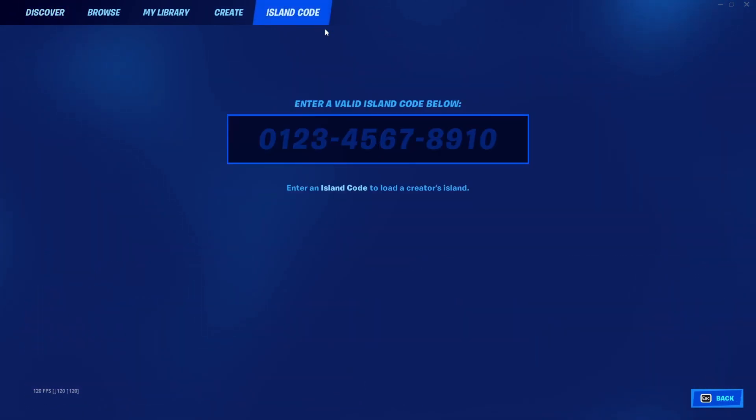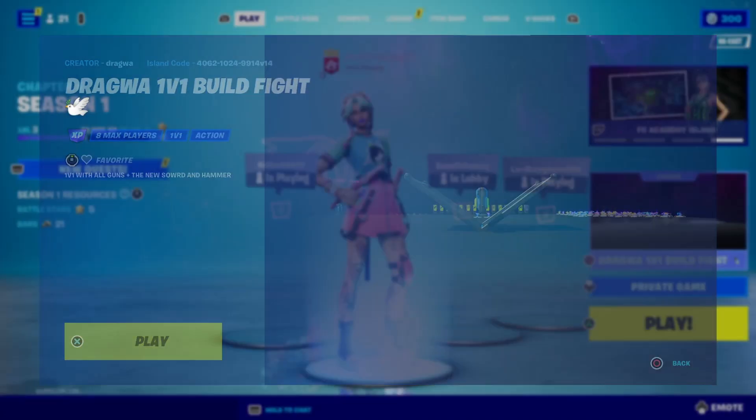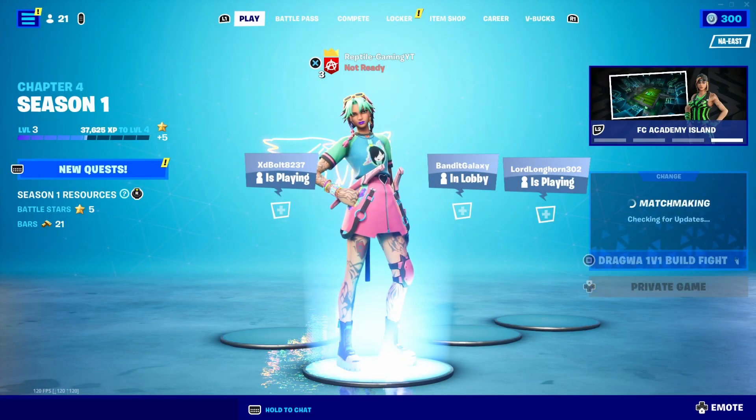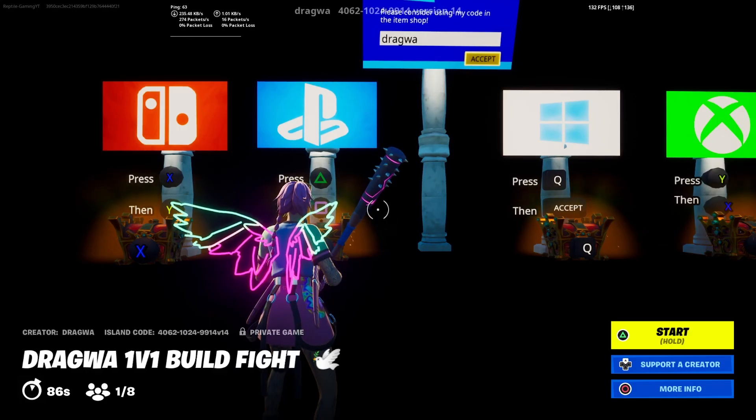What you're going to want to do is go over to island code and type in the code 4062-1024-9914v14 — you can pause there or it's in the description down below. Make sure you're in a private game, then start the game up. Once it loads in, find that start game button so you can get XP as quick as possible.